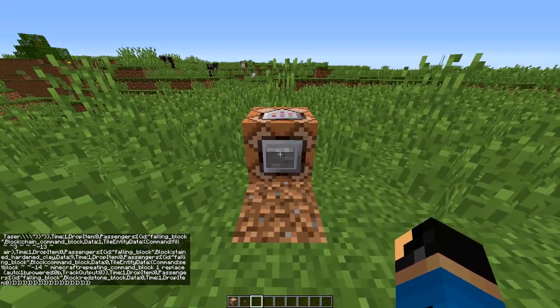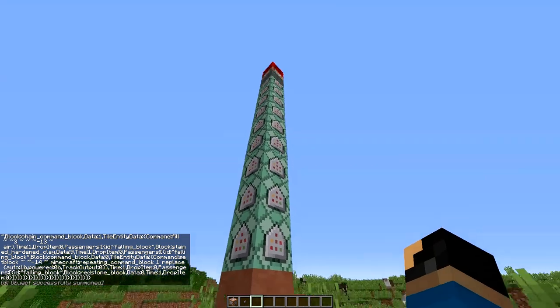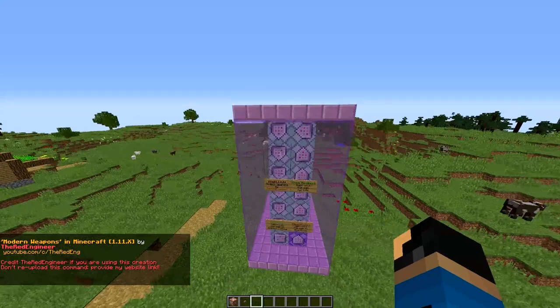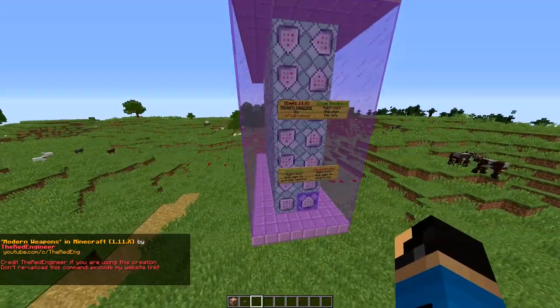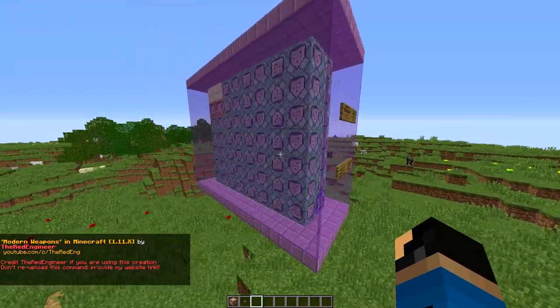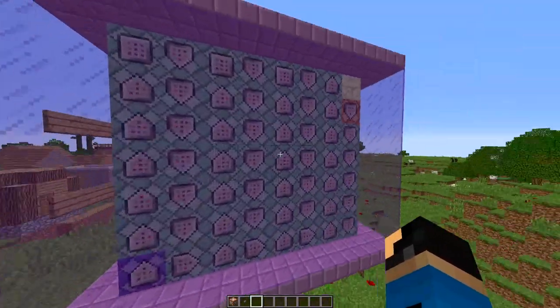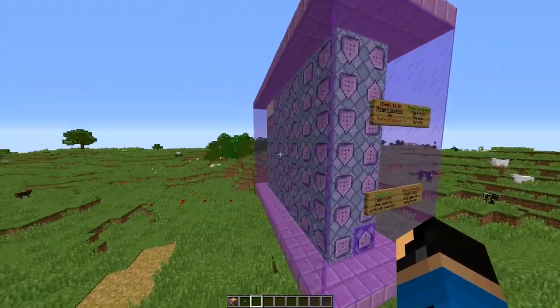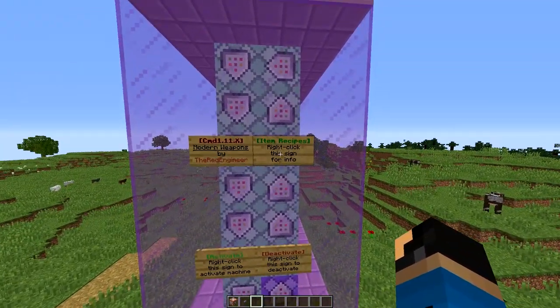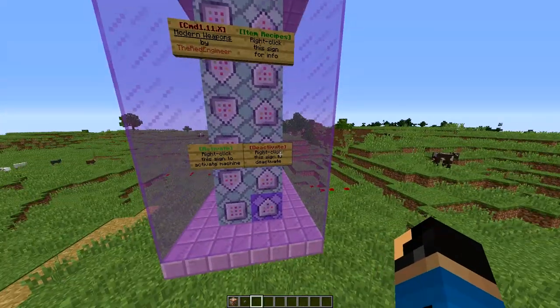So now we're going to click the button and all these command blocks will fall from the sky, and this will make a machine. I am lagging, my goodness. As you can see here, we have a nice machine going — it's giving me a little bit of lag, just let the world accept what's happened to it. Just look at this beautiful machine. What you can do with this machine is you can give all the items for the recipes, and you can activate and deactivate the mod.